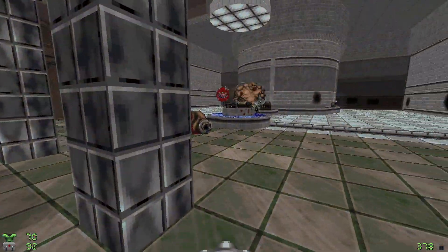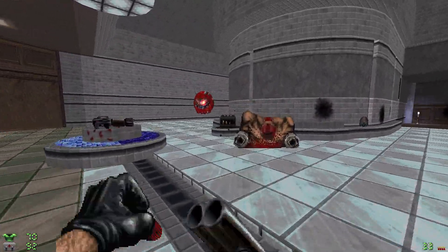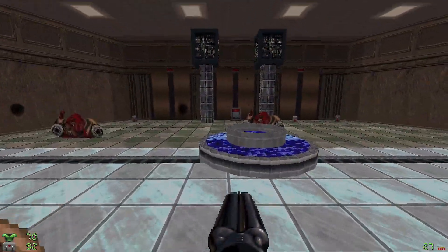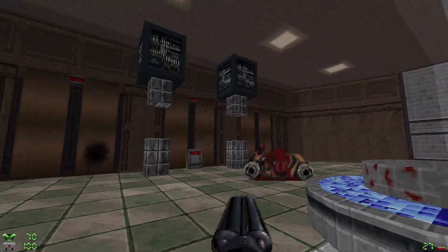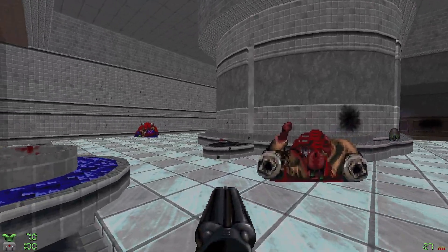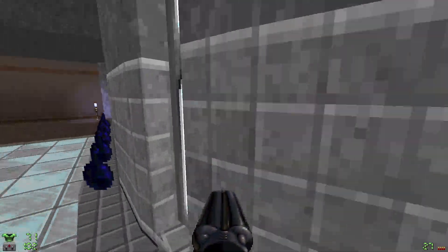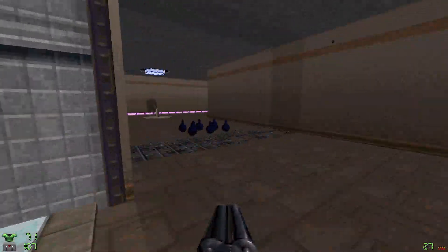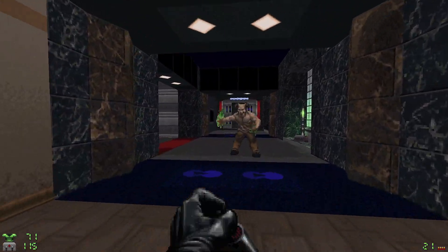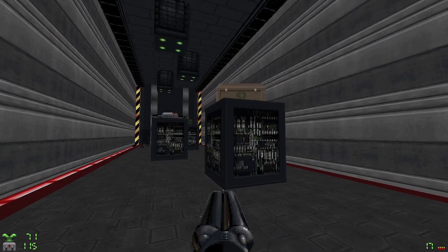Yeah, and I dodged right into those. We are gifted a plasma gun, which means we're probably going to be needing it. The mapper is very nice to us. Speaking of which, we are about halfway through the level - found two of the six secrets. But those came back down. More classic Doom 2 textures here, at least some of them.